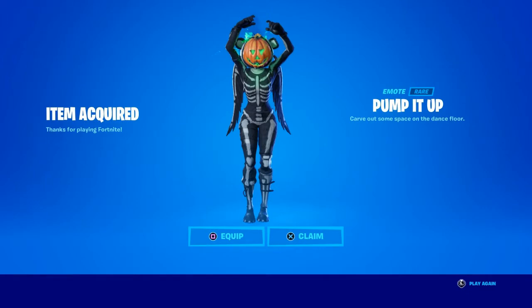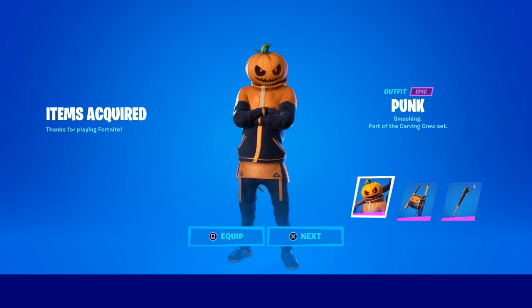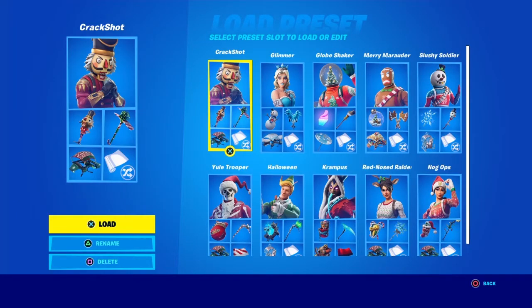Got the Pump It Up emote — skeleton for your face, not skeleton pumpkin. Bought the Spooky Team Leader for that pumpkin back bling. The Pump Punk skin comes with a baseball bat too, it's a great deal. Love that. Now moving on to some Christmas loadouts you guys can wear.